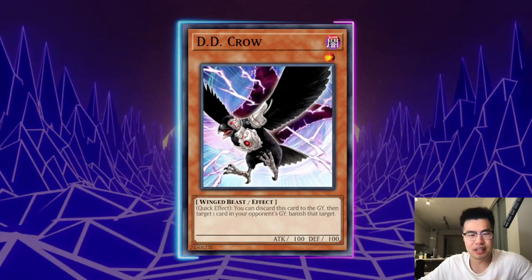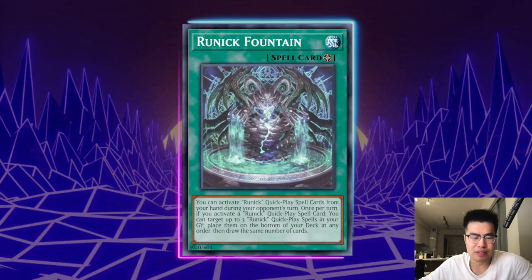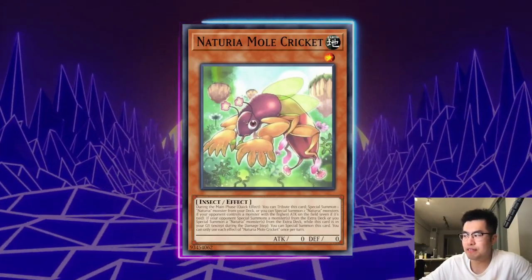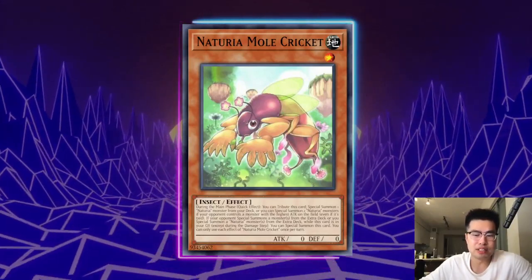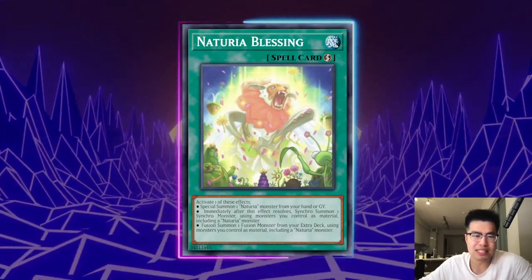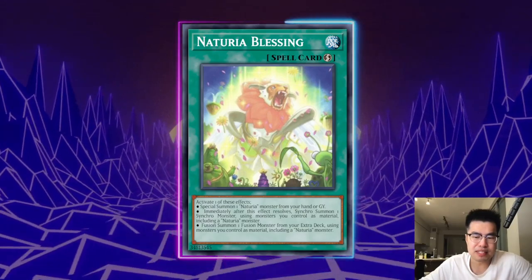DD Crow is actually good because you can hit Nechuria Mole Cricket, but it's not very good against Runic Fountain — Fountain says place them on the bottom of your deck in any order, then draw the same number of cards. So if they target three and you banish one, they still shuffle back two and draw two. Against Mole Cricket though, which is annoying for a lot of decks, it's highly effective. If your deck plays Crow — like Tri-Brigade or whatever — it could still be a card you want to hit Mole Cricket, or to hit potential names used for Blessing. Just remember that Nechuria Blessing doesn't target, so if they have multiple Camellias in grave, Crow doesn't do as much.